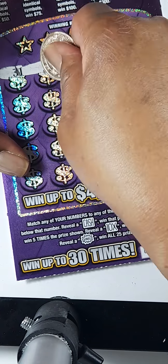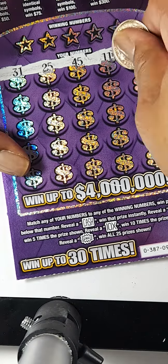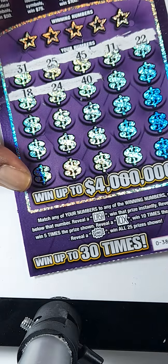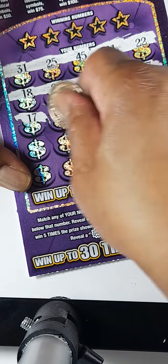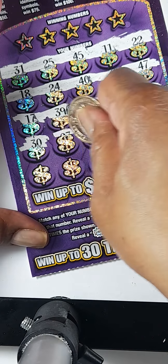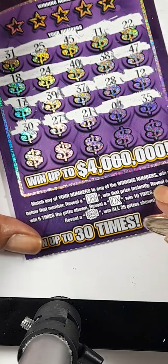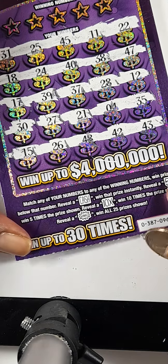31 — I'll call out the numbers as I symbol search. 31, 25, 45, 11, 22, 18. Number 24, 40, 38, 47, 17, 39, 37, 28. Number 12, 30, 27, 21, 4, 35. So far no symbols. Last row: 15, 26, 48, 42. And last corner, clutch corner, 43. So no symbols on this card.